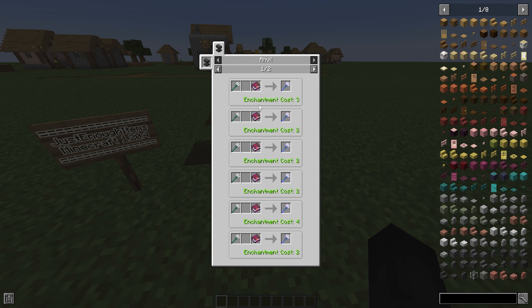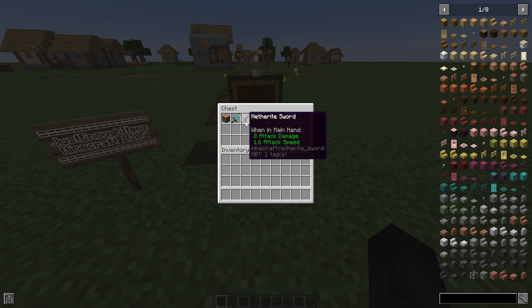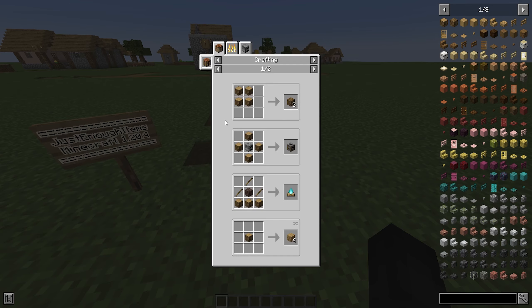If you hit U, it will tell you the uses for the item as well. So R is recipe and U is uses on your keyboard. Sometimes they show you the exact same things, but there's no recipe — sometimes you'll have to hit U if you want to just view the uses for the item.